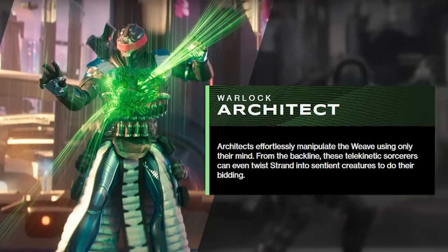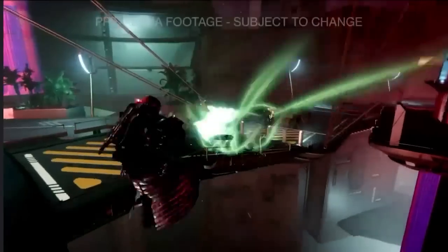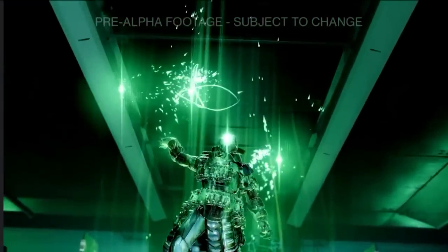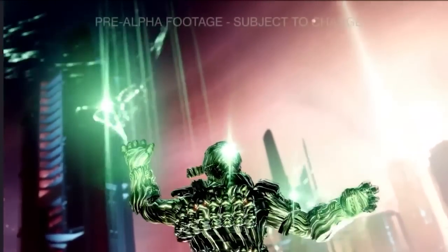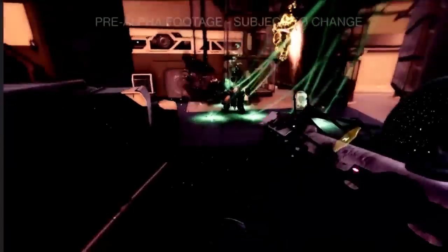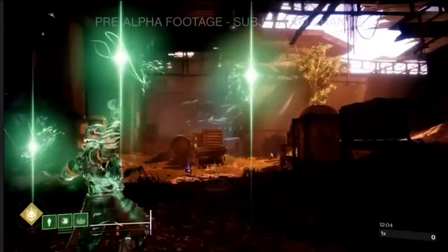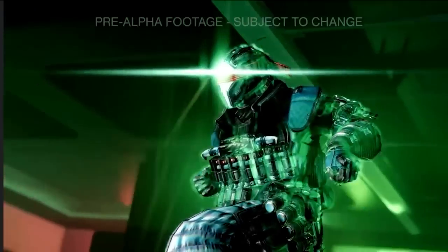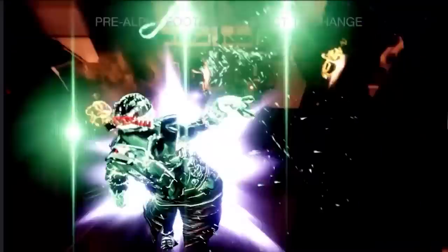Strand will feature three new subclasses, the first being the Warlock Architect. Architects effortlessly manipulate the weave using only their mind. From the backline, these telekinetic sorcerers can even twist Strand into sentient creatures to do their bidding. As you can see in the early alpha footage, Architects will be suited for long-range combat using seeking projectiles that appear to function like a mix of void and stasis abilities, resulting in some epic neon green explosions — a feature that will surely influence the Architects' grenades and melee abilities, which we sadly didn't get a chance to see in the alpha footage. The real question is: will this super be as strong as the Nova Bomb? Let me know your thoughts on the new Warlock Architect in the comments below.